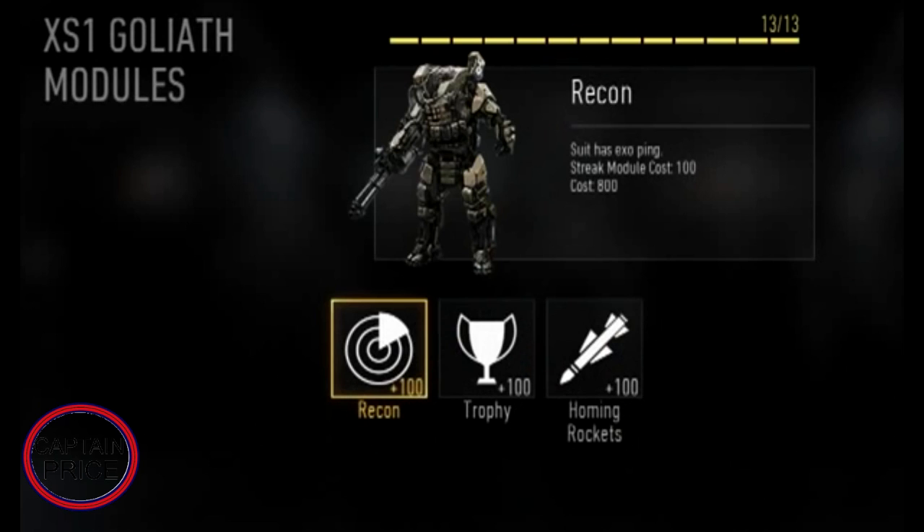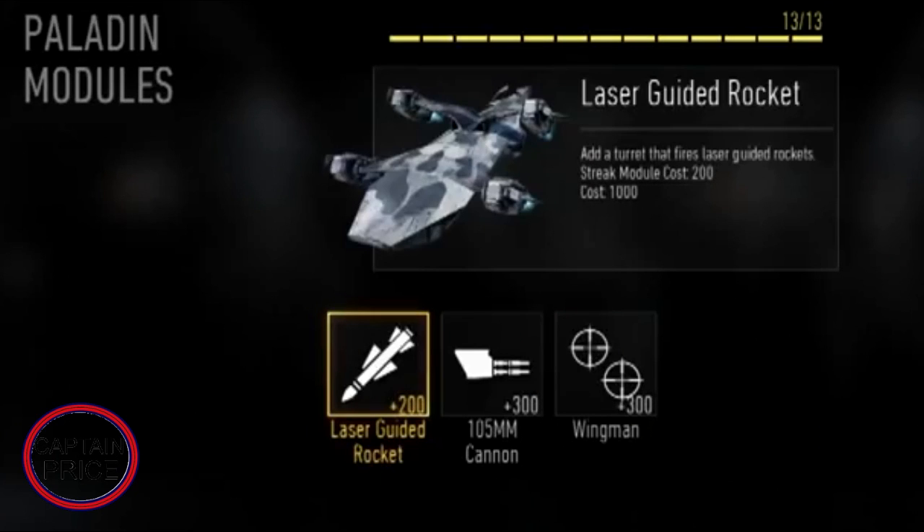Next up is the Paladin, which costs 1,000 points. The Paladin was manually controlled, with one attachment being razor-guided rockets, which sounds like a lot of fun. You can also upgrade it to have 105mm cannons, and there's a Wingman upgrade to have a teammate join you in using it. That covers all the scorestreaks that were available at Gamescom.